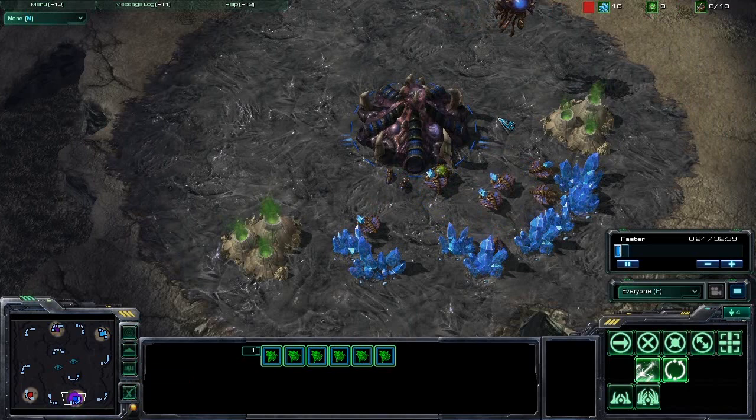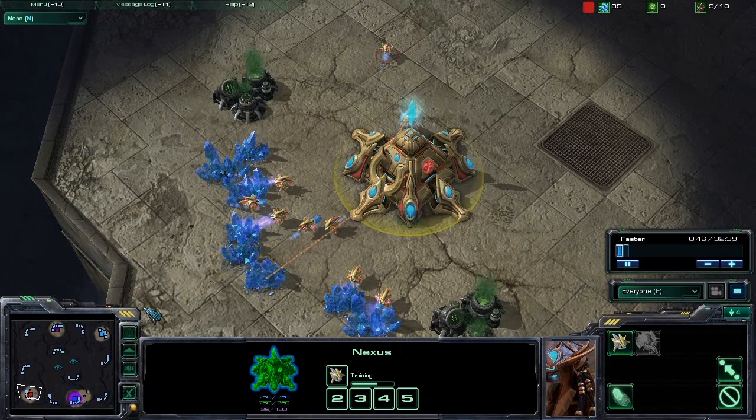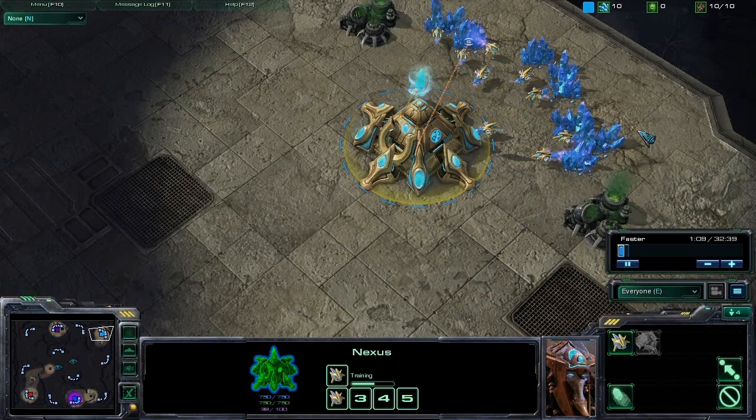How are you doing today, Ender? Pretty well. Let's go ahead and call out the players. We have Ender spawning at the six o'clock position as the Blue Zerg. His partner is LOL, spawning as the Red Protoss at the nine o'clock position. We have Purple Terran Spur at twelve o'clock, and Zero as the Teal Cyan Protoss at three o'clock.